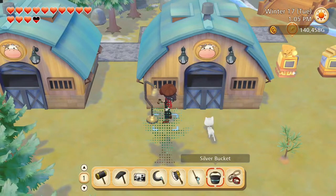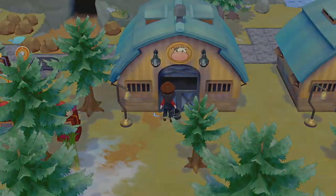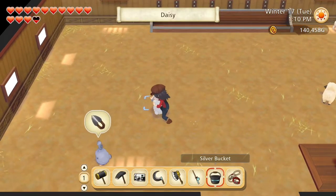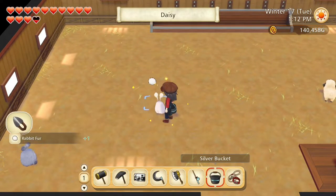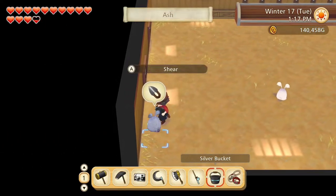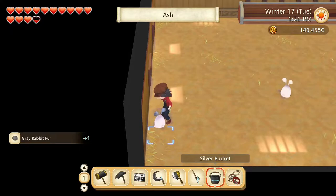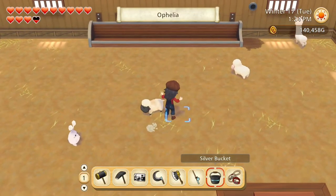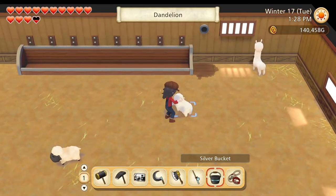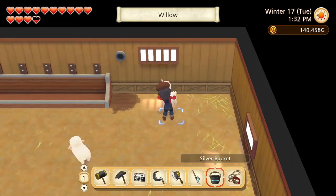Come on out. We have some space for wool as well. Hello Daisy, Ash, Ophelia, Dandelion, and Willow.